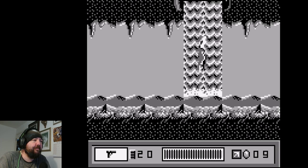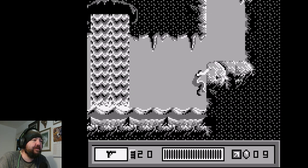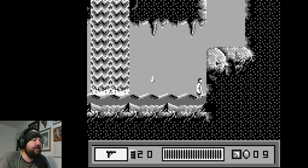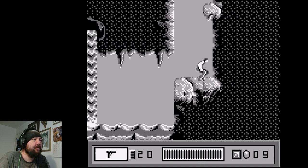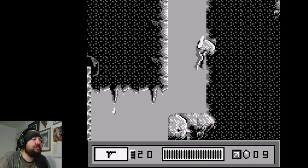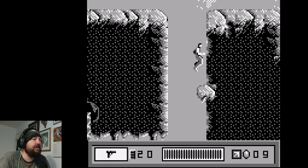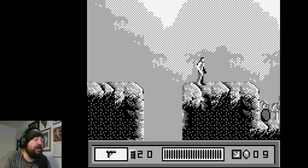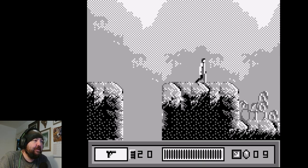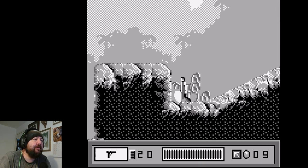Yeah, not the most exciting thing in the world, this game. Right, now how do I get back up there? Oh, there we are. The jumping mechanics aren't great — you've got to press jump twice to grab onto an edge. Okay, I'll get the hang of this game.